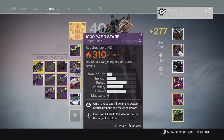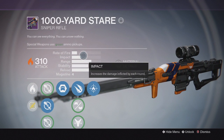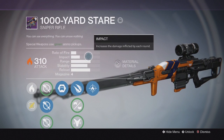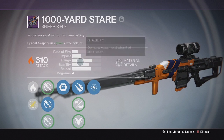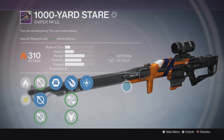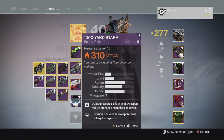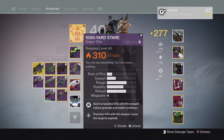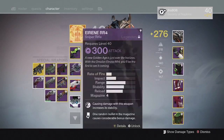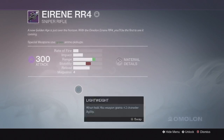For Special Weapons, my go-to at the moment is the Thousand Yard Stare. It has very high impact so you can kill people off the resurrections — because when you res someone in Trials they have an overshield, and unless you have a high-impact sniper rifle like this one, you won't be able to kill them in one shot to the head. Mine doesn't have the greatest perks — I wish I had Hidden Hand for Aim Assist — but it's still a really solid weapon.